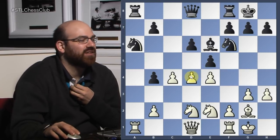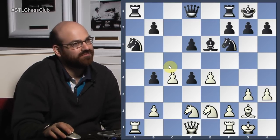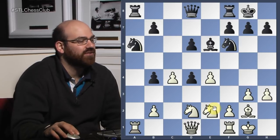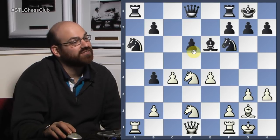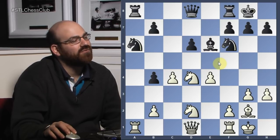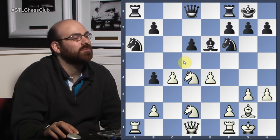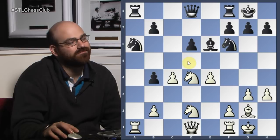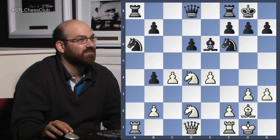Taking on d4, I think, is maybe what the computer wanted. But taking here, you get the c5 square. What's the main drawback? The knight goes to the center, and d5 — this knight stays bad. But apart from that knight getting in, what weakness do you have now? d6. So this pawn structure is not quite as nice as with the pawns in the center. It's one of those times where white actually does not want that space advantage, because the pawn on d5 means you can never attack anything.